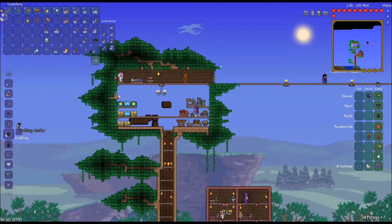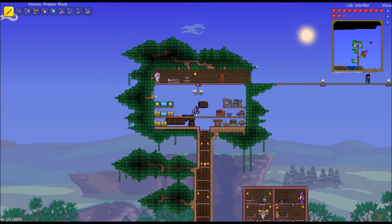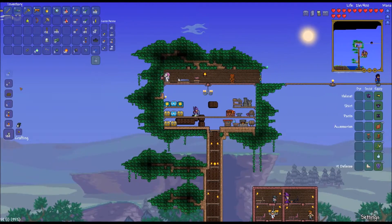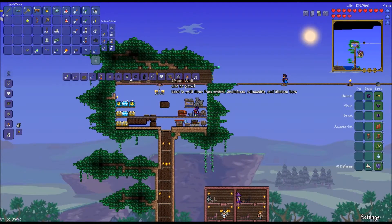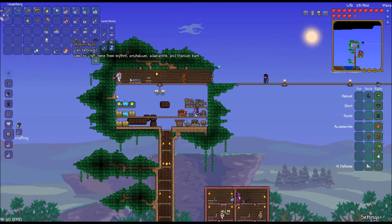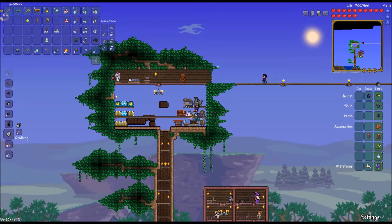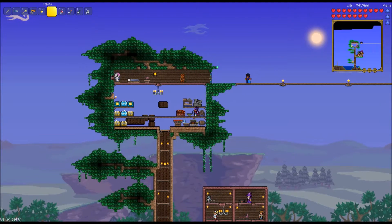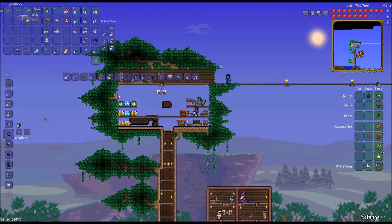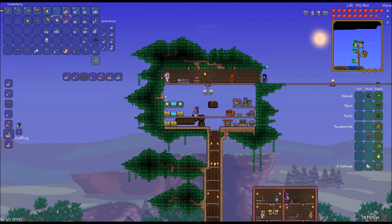Now let's make some mithril bars. Woohoo! We have 10 mithril bars now total. Can we make anything out of them? Wait, we can make a mithril anvil! We need that! Yay! I think I can get rid of the old one and put this guy down. Now I think I can make everything that a normal anvil can make, plus other stuff. Exciting.